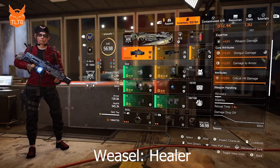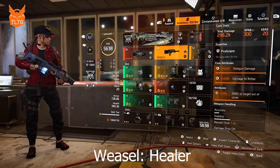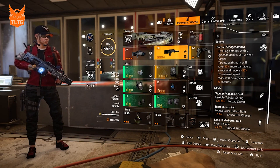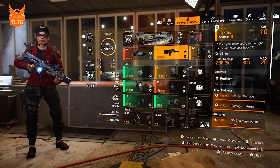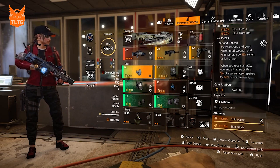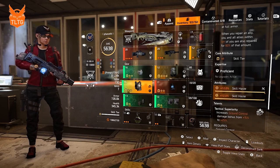Hey guys, this is the video on how to do heals for the second boss of Dark Hours, which is Ricochet, Dizzy, and Weasel. You can have your standard Future Initiative healer build with an Opportunistic backpack and BTSU gloves.